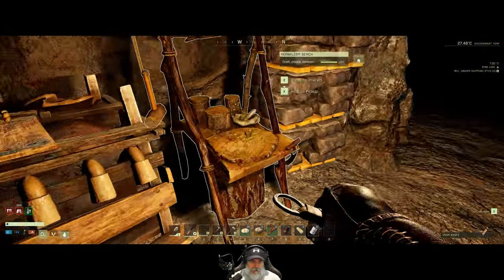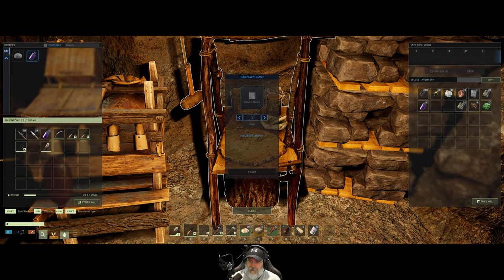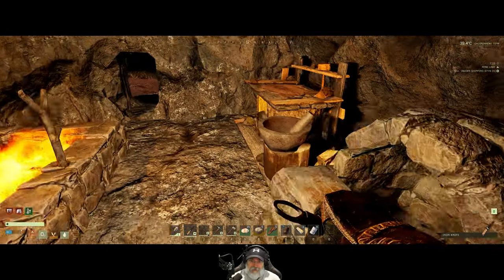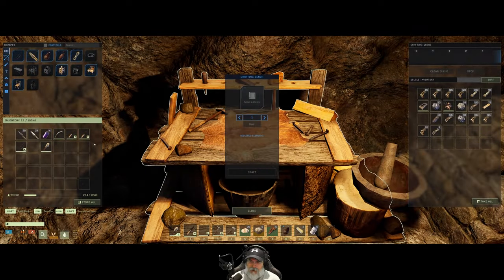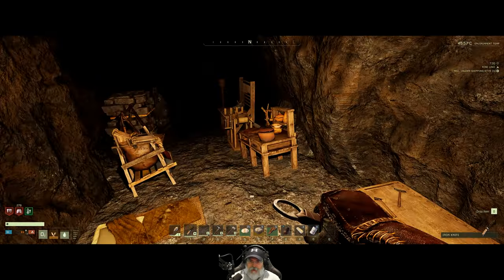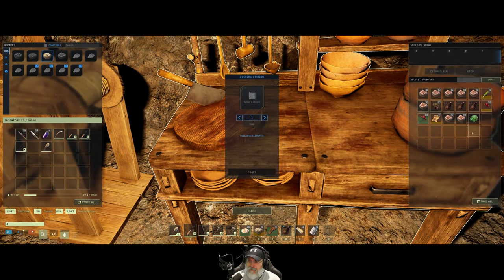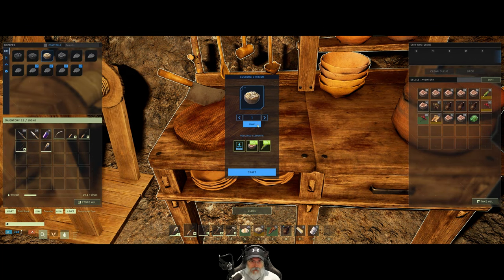We already have pneumonia. Doggone it. I think it's because I'm playing on hard — it seems to proc more than I remember it ever proccing. So that's probably what's going on with that. I think we're good to go. Let's replenish our stack — oh, we don't have any more creamed corn left.